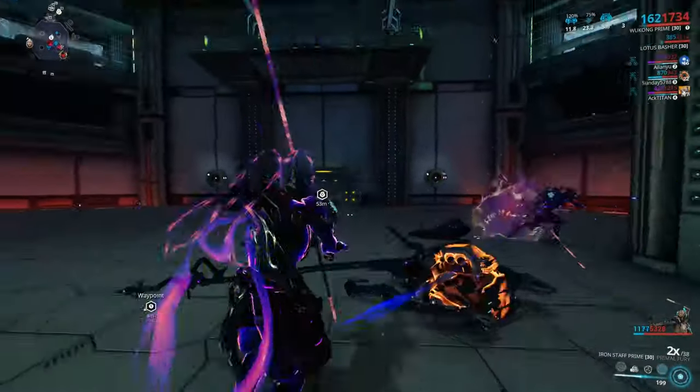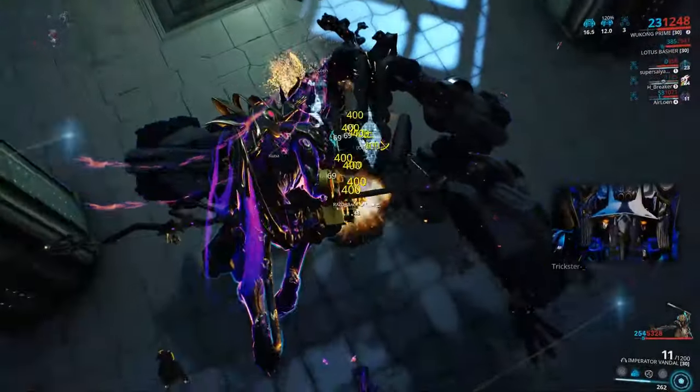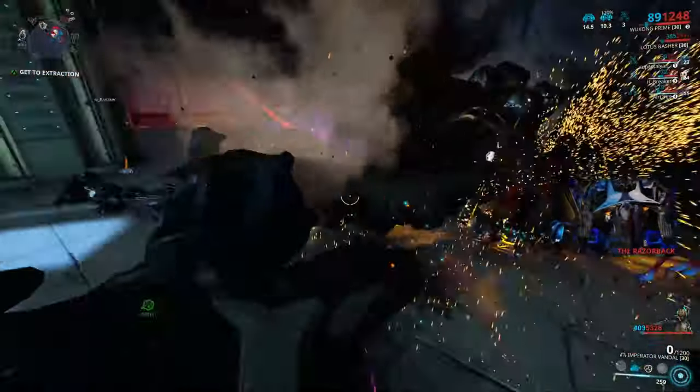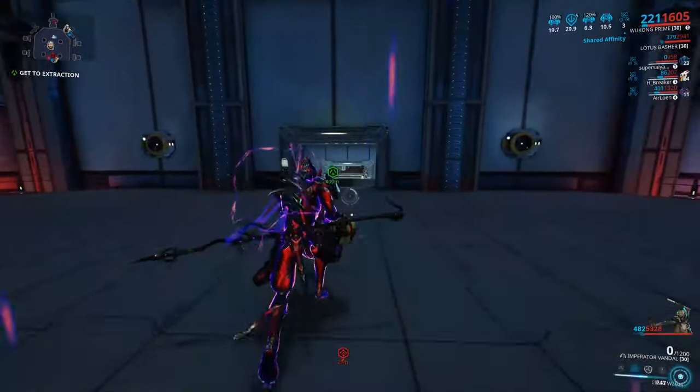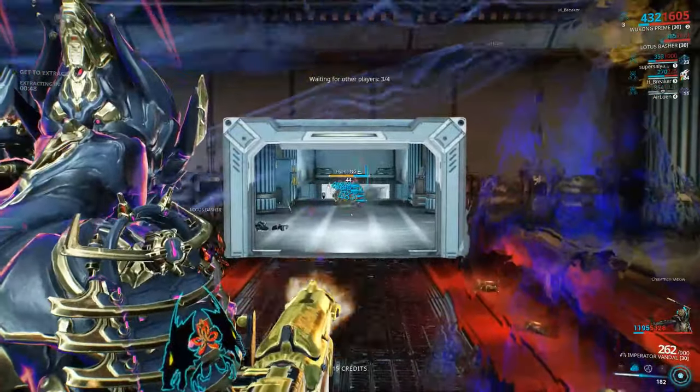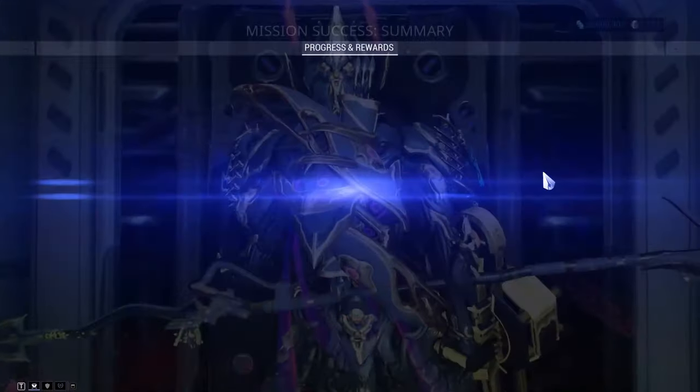Once you bring the Razorback down on its knees, try to take out as much health as possible. Once you are done doing that over and over again, you'll take down the big guy. Then go to the extraction point and finish it.